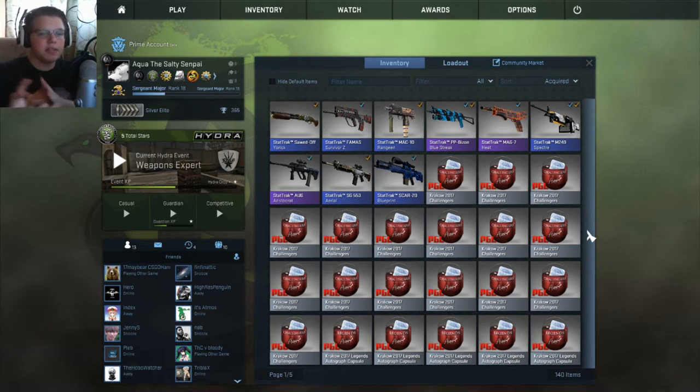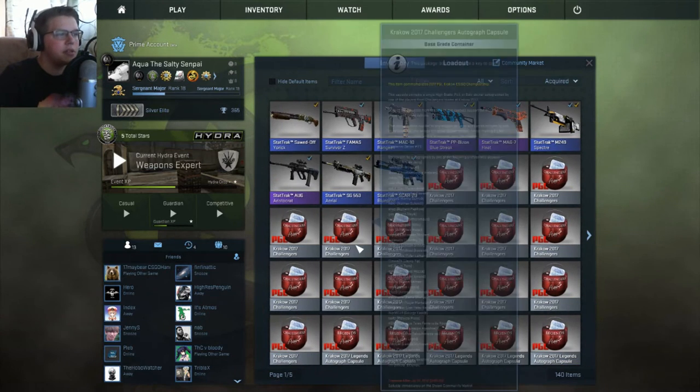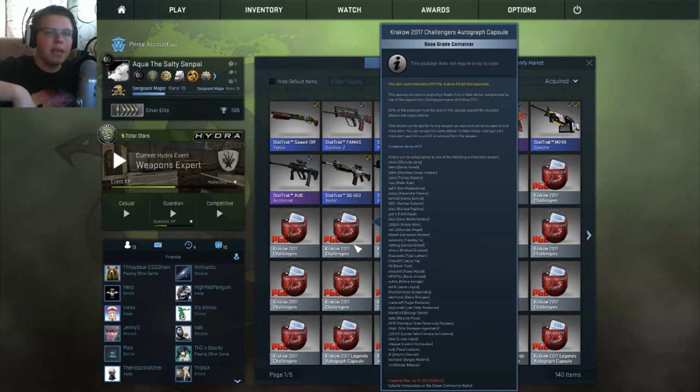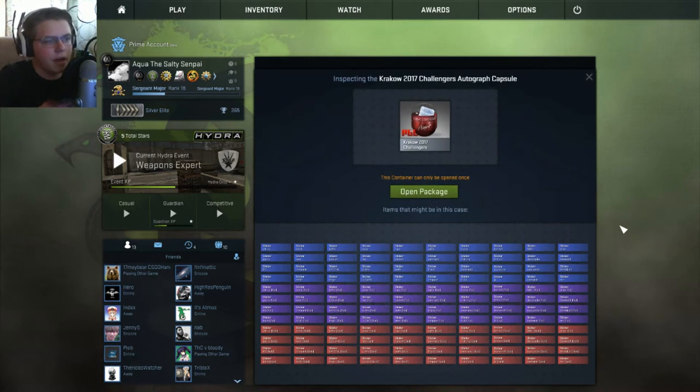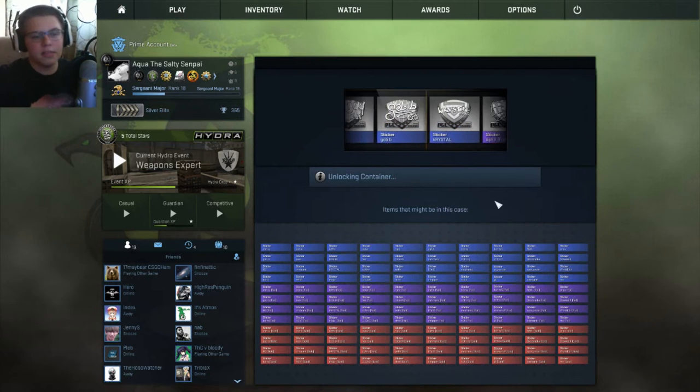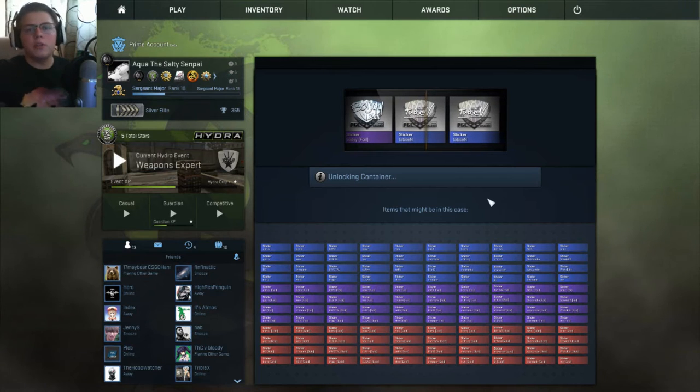I bought 16 challenger capsules and 16 legends autograph capsules, plus two team sticker capsules for legends and two for challengers. Legends are the top eight teams from the last major, challengers are the other eight that qualified. Let's open the challengers. I'm really hoping to get some golds — they look really cool and can be pretty expensive.